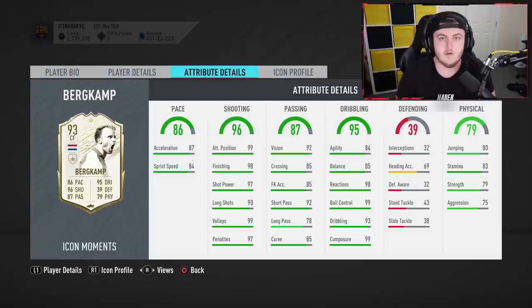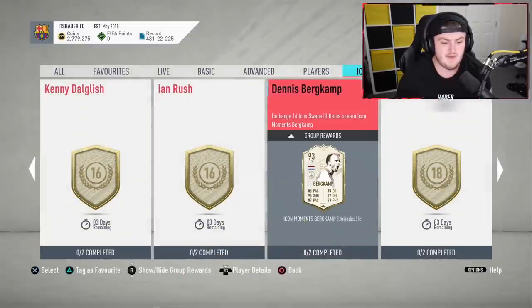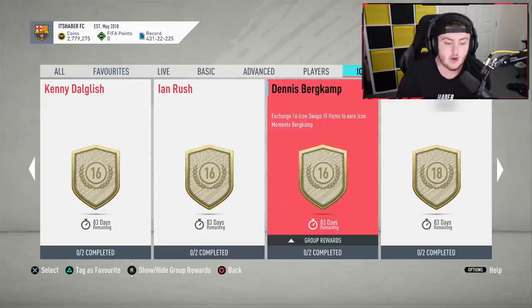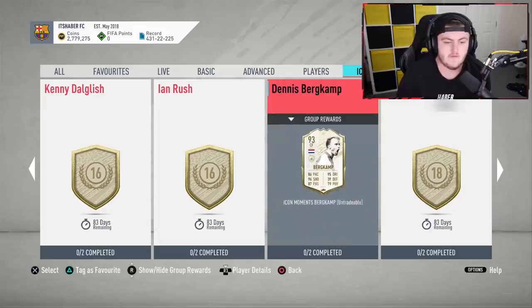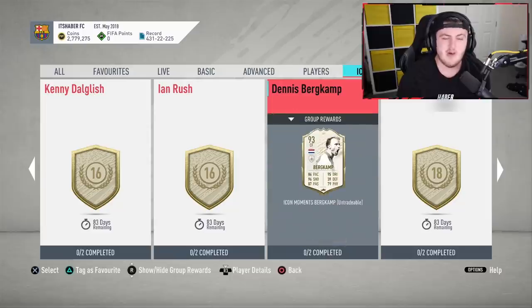Bergkamp will be a fantastic CAM or striker. If you're a Dutch fan or a massive Arsenal fan you'll love him. He's got very good stats and is greatly priced at 16 tokens — definitely one you heavily consider if you're looking for a CAM or striker. You'll be able to get him fairly quickly as well, just this season and the next. I think it's a good option, and 16 tokens is pretty well priced. You can also combine with one of the lower-tier options.